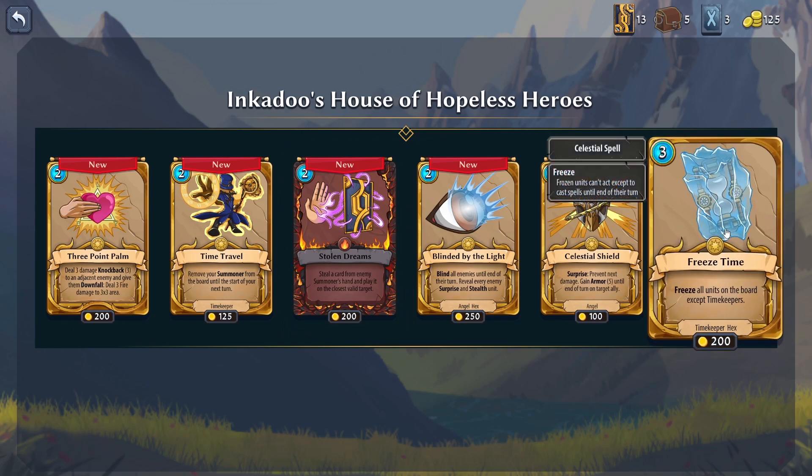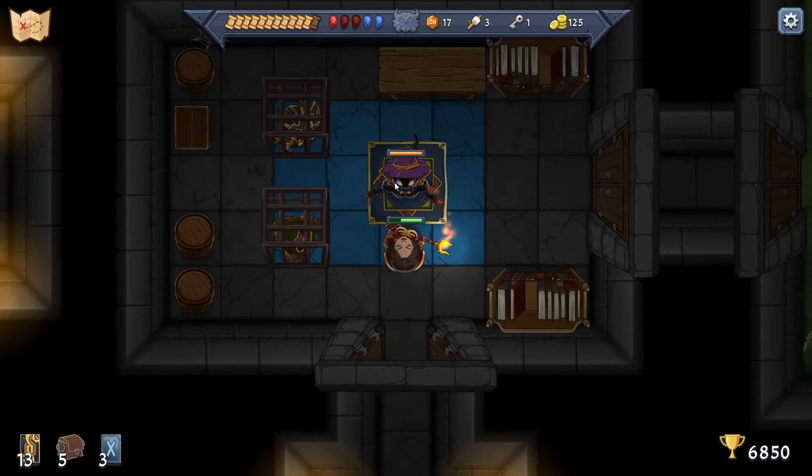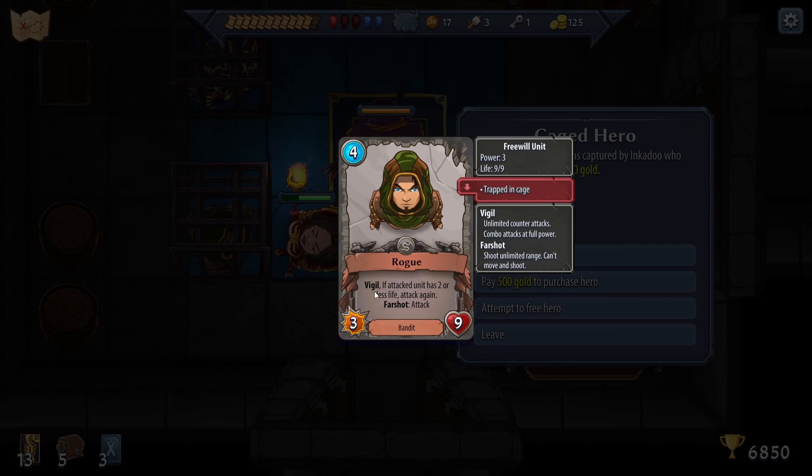'Steal a card from an enemy summoner's hand and play it on the closest valid target' - wow, that's kind of cool. 'Freeze all units on the board except the timekeepers.' Three Point Palm - deal three damage, knockback three to adjacent enemy, and give the Downfall: deal three damage to a three-by-three area.